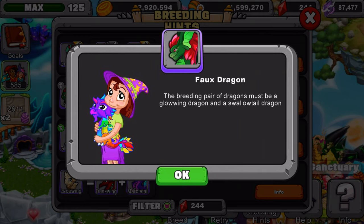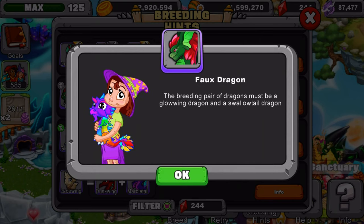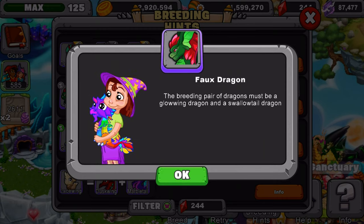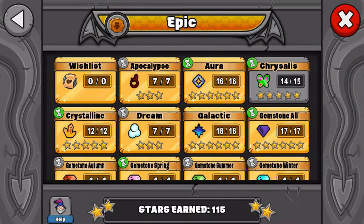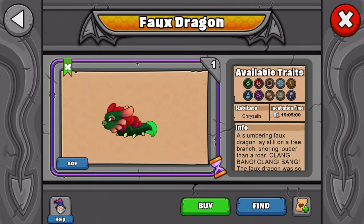Okay, I'll give you guys a few seconds to look at this. Now I'm going to show you the dragon in DragonVale. We're going to go to Epics, then to Butterfly, and here it is. The incubation time is 19 hours and 5 minutes — it's a butterfly type dragon, pretty cool.